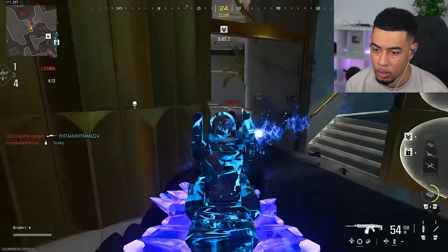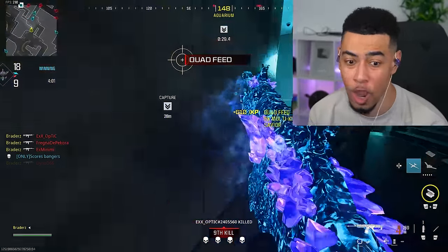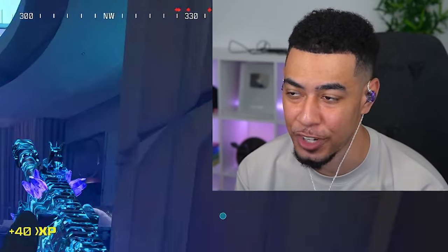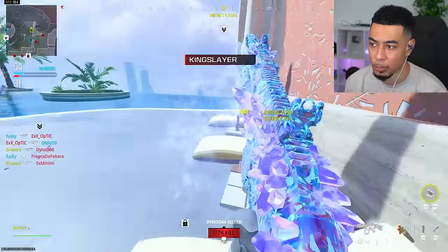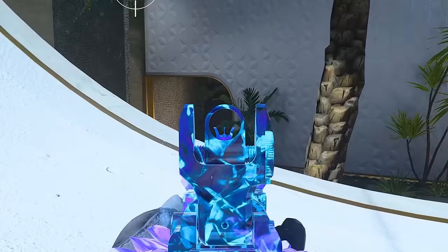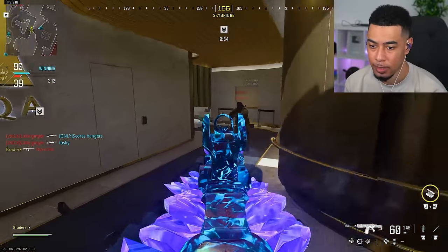My teammate got an advanced UAV. We are literally popping off — get this EMP out! That teammate's advanced UAV started everything. They are all literally right here and they're all shooting each other because of the EMP. This is perfect — I just realized why they're all stood together. My teammates are taking all the kills. Oh, this is a crazy head glitch. How are we streaking up like this? This is so random.